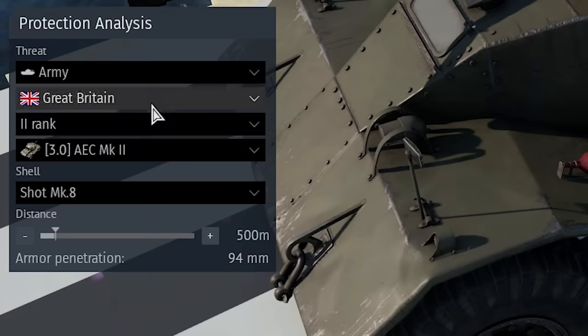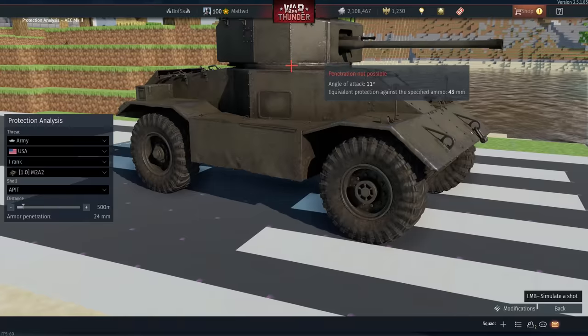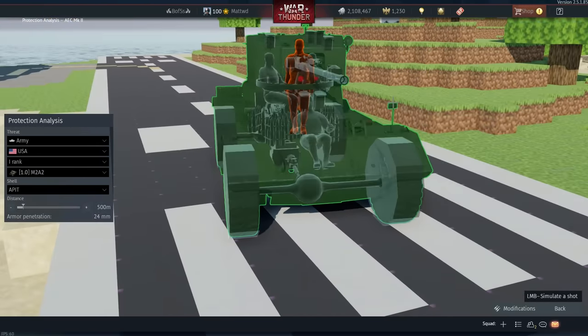If you ever want to check tank damage models for weak spots against 50-cals, you can choose the M2A2 in protection analysis. Since the tank only has 50-cals as primary weapons, this is the only thing it allows you to fire at tanks.